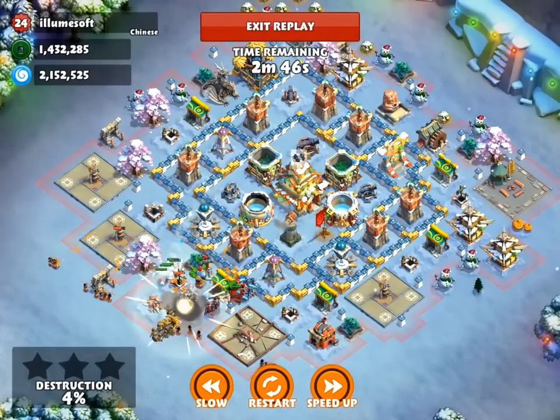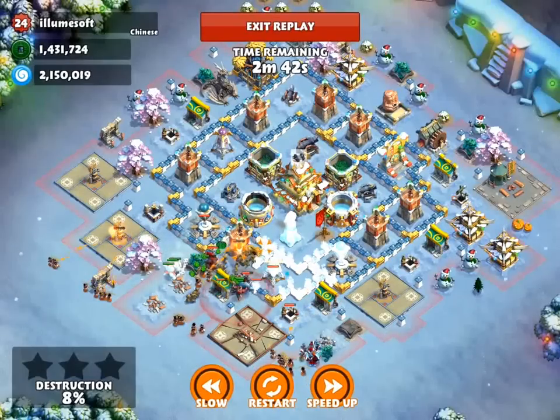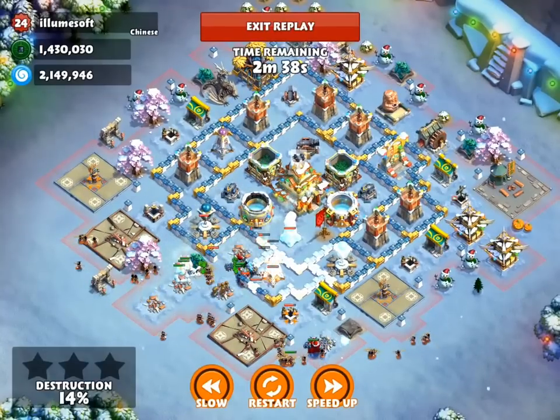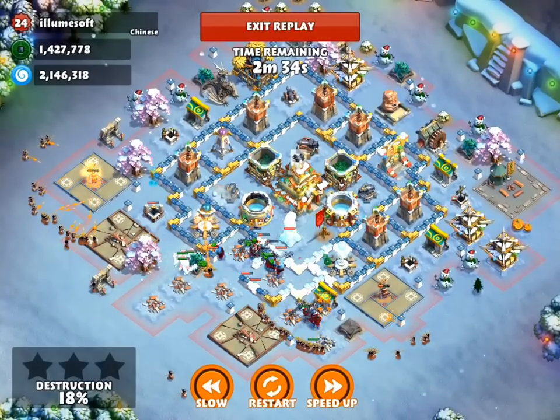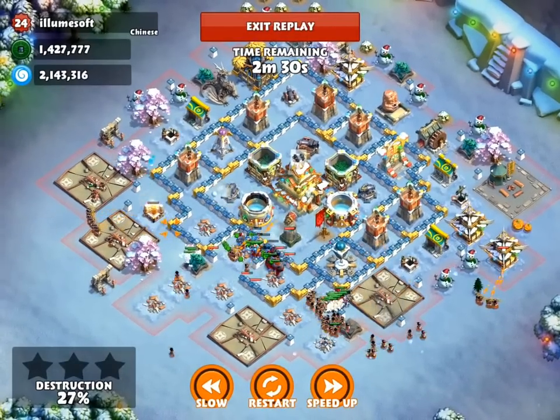Now the rams have come in, gone straight through that wall on the outside, so he didn't quite get to the core with that. He has dropped the freeze scroll, perfectly covering those three defensive towers. The lightning tower does do extra damage to the Oni trolls, so that was a good place to drop it.